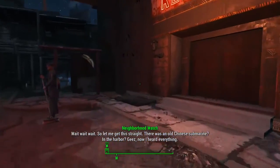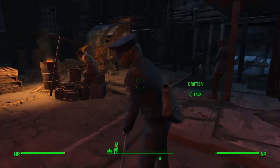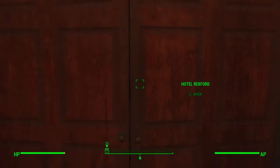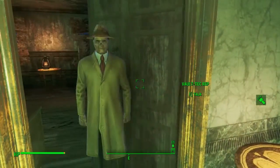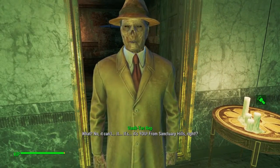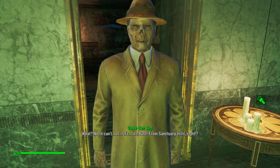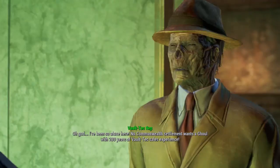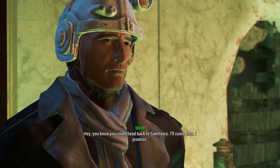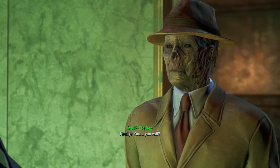After you've placed that down, you're going to head to Goodneighbor and into Hotel Rexford. Head into Hotel Rexford and onto the second floor, and eventually you'll hit a door that will swing open and the Vault-Tec Rep will be there. Now this is the guy that gave you the rights to go into Vault 111 at the beginning if you remember. He's horribly disfigured now, but eventually you'll get to talk to him and use a slight charisma speech which will convince him to go to Sanctuary.